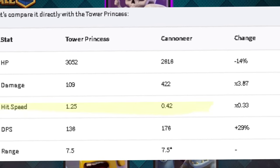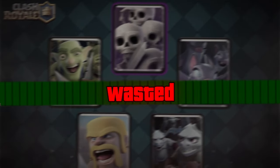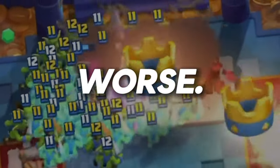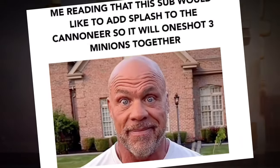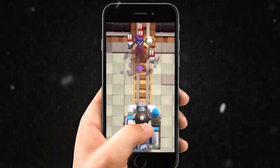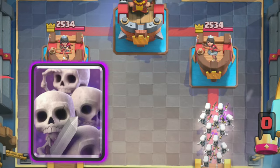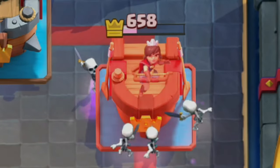Not to mention, the hitspeed of the cannoneer is already 3 times slower, which means it is extremely vulnerable to swarm troops. Players were already having problems with swarm troops, but for cannoneer players it just got much worse. Some players suggest adding splash damage to the cannoneer would solve this, but many don't agree. For example, the witch and the graveyard will take down the cannoneer tower and do a ton more damage, while the princess tower can counter these cards for just a handful of damage in return.